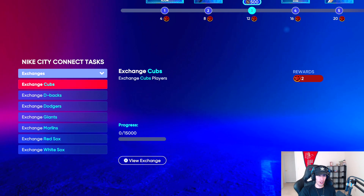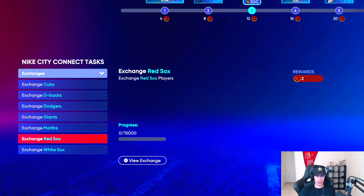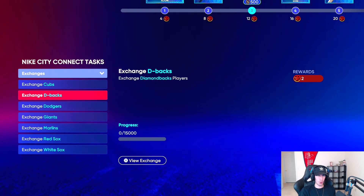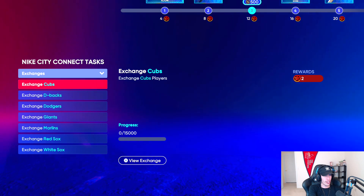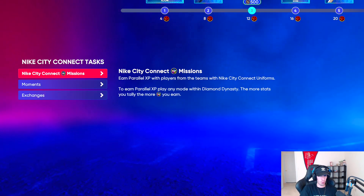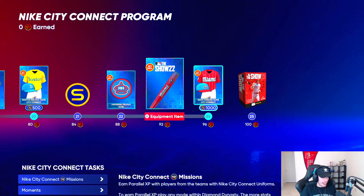Then there are exchanges. If you want to exchange Cubs players, Diamondbacks players, Dodgers — you get 2 points for each, and these are a one-time thing. That's another 14 points from exchanges. So you don't have to do any exchanges at all. You can literally get everything done just by doing the parallel XP and the moments, and you'll be at more than 100 points — but it caps at 100.